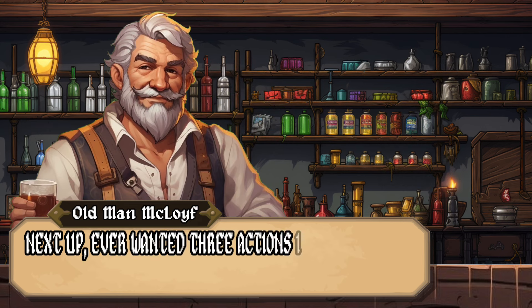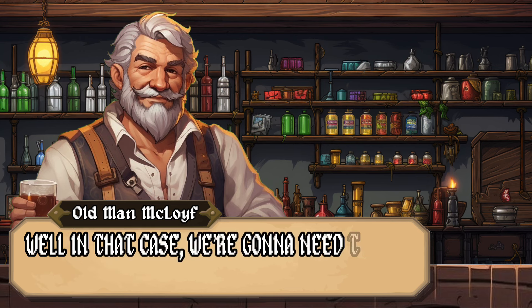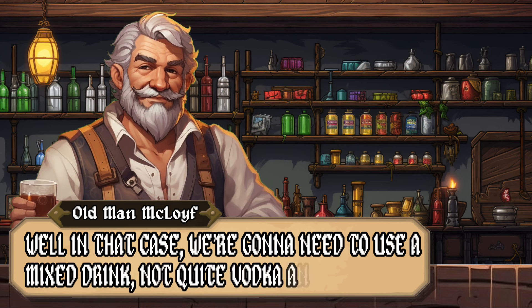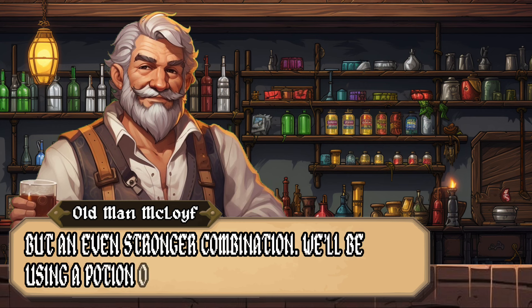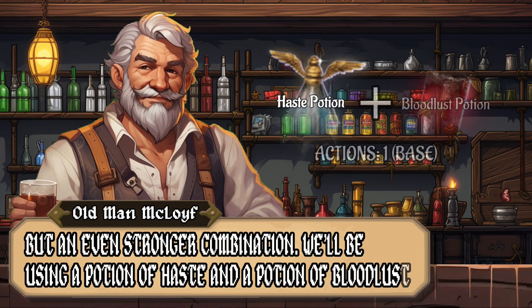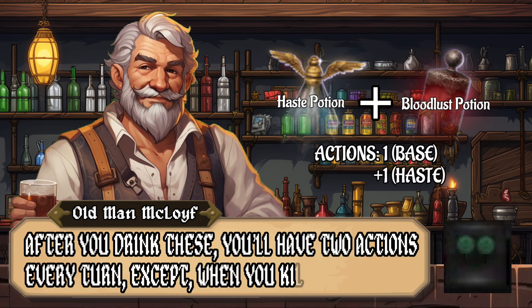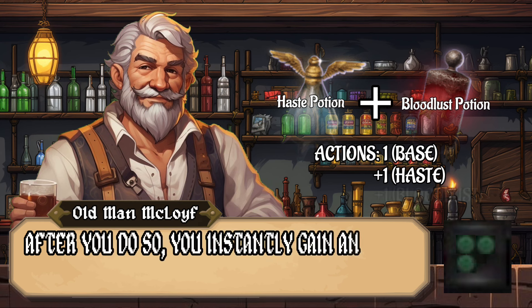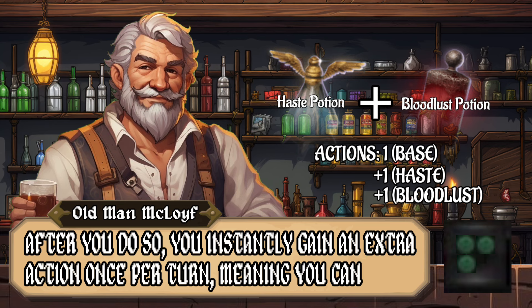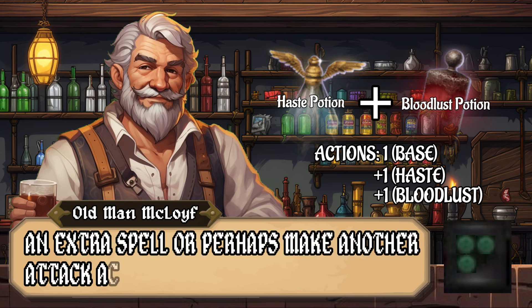Ever wanted three actions in a single turn? Yes, three full actions. We're going to use a mixed drink — not quite vodka and fireball, but an even stronger combination: a Potion of Haste and a Potion of Bloodlust. After drinking these, you'll have two actions every turn, and when you kill an enemy, you instantly gain an extra action once per turn — meaning you can cast an extra spell or make another attack action.